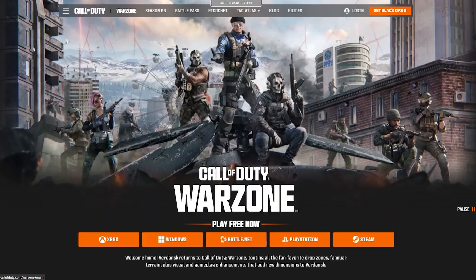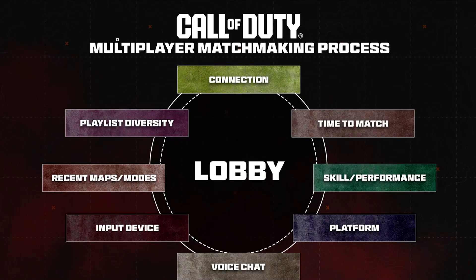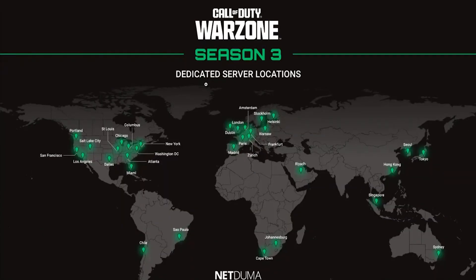Now, if you're trying to get less sweaty lobbies, the first thing to do is know how Call of Duty puts a lobby together. The most important thing is the connection or the ping — how fast you're connecting up to the game. But the second one is how long it takes for a lobby to be formed, the time to match. So the first thing you want to do is connect up to a game server somewhere in the world where there isn't a lot of people playing, or the people playing there are not as skilled. That way, when you go to enter a lobby, the game will try to make one as quick as possible, even if the people it's putting you with are not at the same skill level.